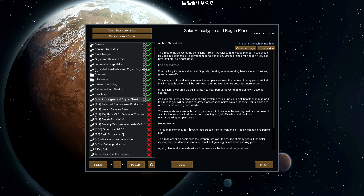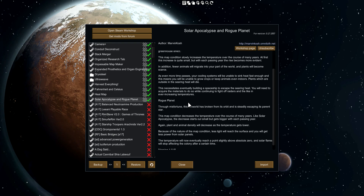The Solar Apocalypse means solar activity increases at an alarming rate, creating a never-ending heatwave and runaway greenhouse effect. It increases the temperature every single year slowly — about one to two degrees per season, roughly eight degrees Celsius a year. Rogue Planet is just the reverse: it gets colder and colder because the planet is moving away from the star — about seven or eight degrees a year.